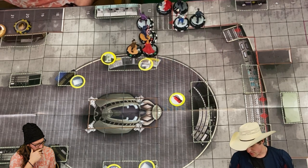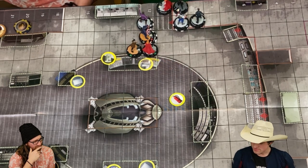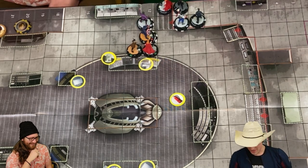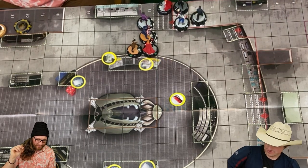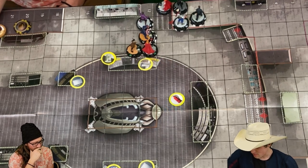We can shoot her at least with John Walker — John, no. He has Battle Fury. You did this to yourself — I did do this to myself. Winter Soldier — try to punch her. She has shape change. Thanks, I hate it. I don't want to waste any more attacks.